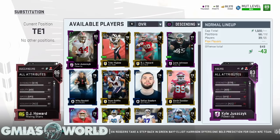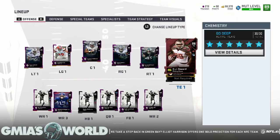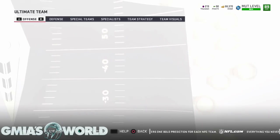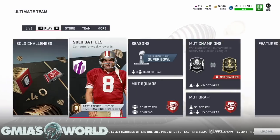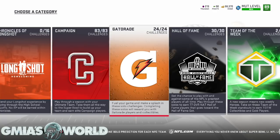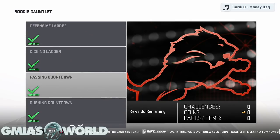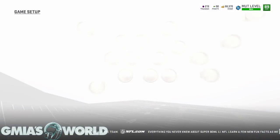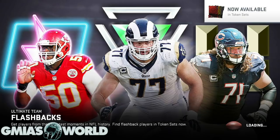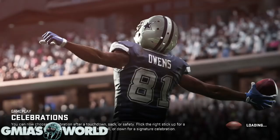Eifert never really blocked anyway, so the run block difference doesn't matter that much. What we can do is test his blocking by going into a competitive gauntlet and seeing if he even looks to attack and block anybody. We've got Mut Champions but I don't want to use that — we'll go to gauntlet in competitive mode and run a stretch play. We've got a really sick fullback, and I got OJ Howard primarily for the speed, but when we run the ball he's going to have to block a little bit.